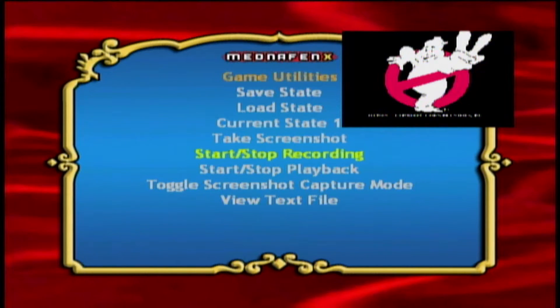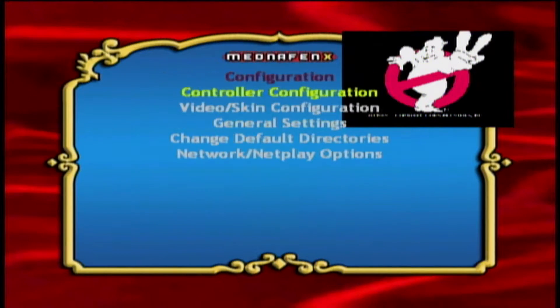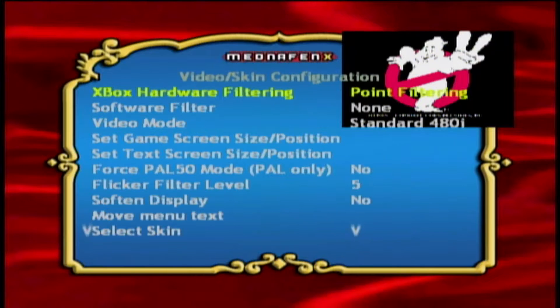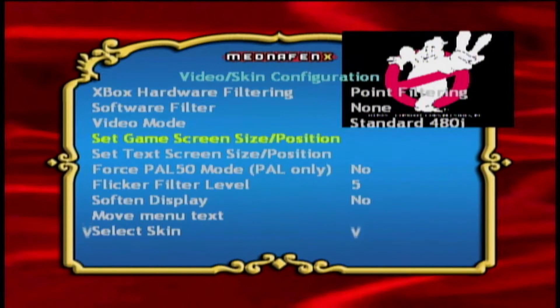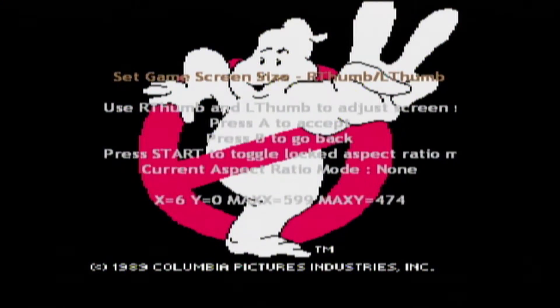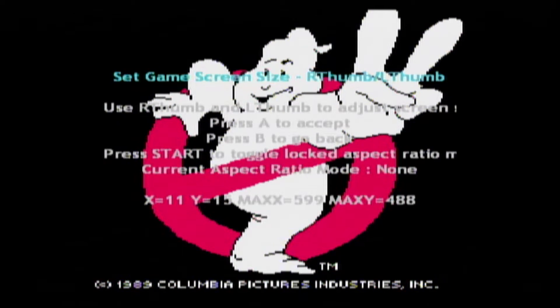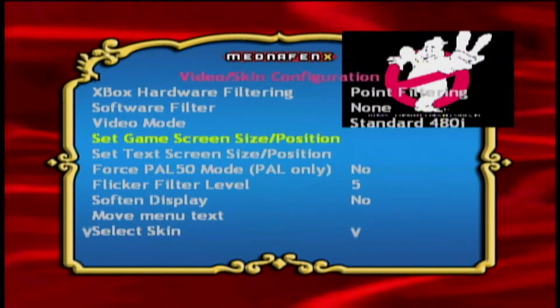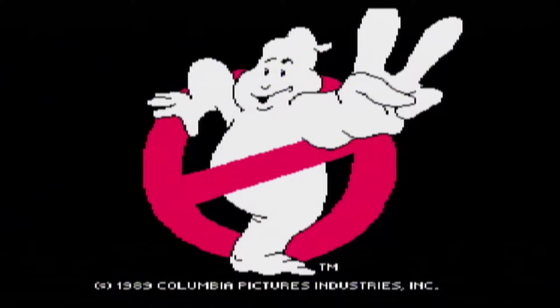Hit B to go back. If you go into Configuration, then Video and Skin Configuration, you can actually set your game screen size. So if your TV is having some issues, you can adjust the picture to how you want it — which is pretty cool. Hit A to accept that position, then hit B twice and go to Return to Game.